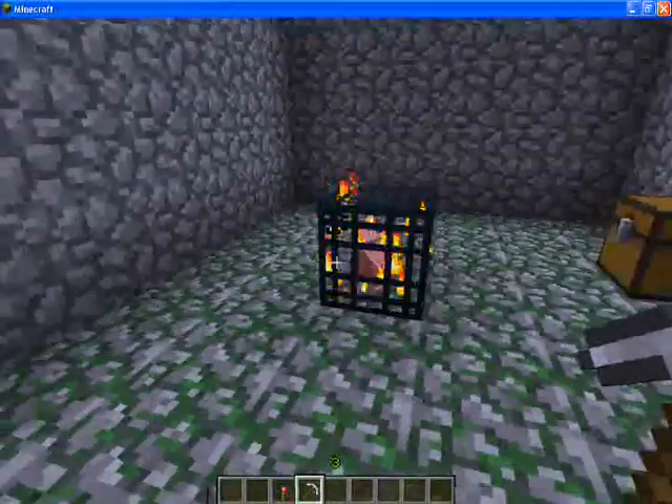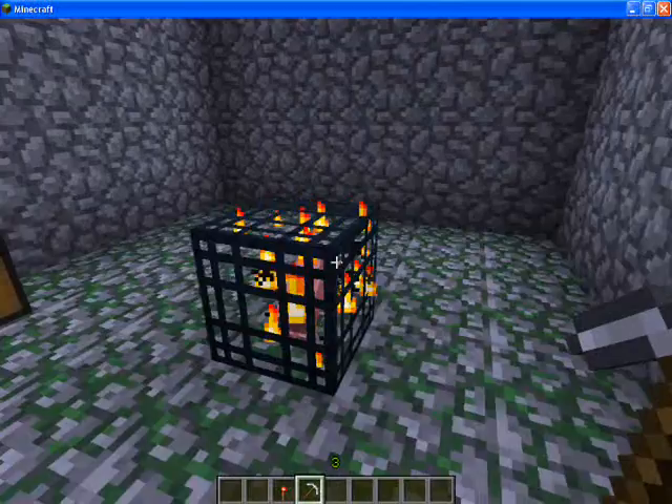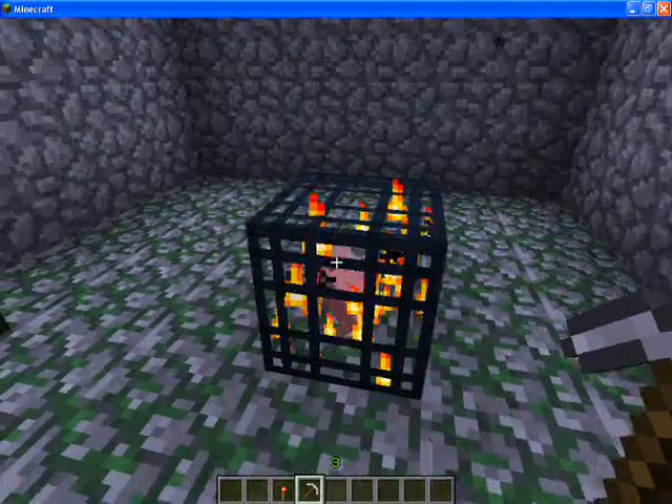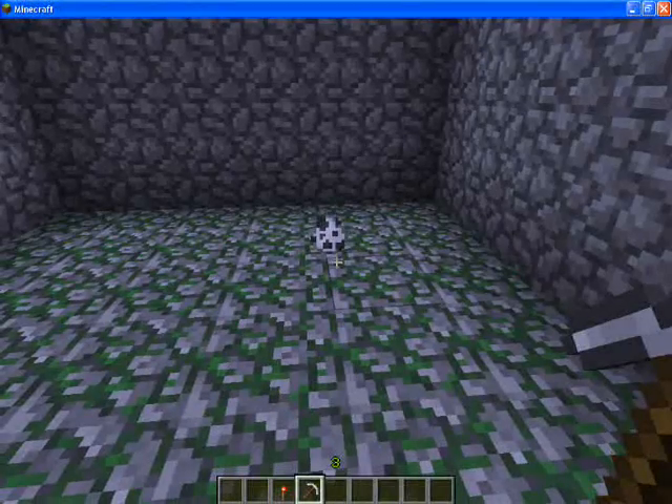This update utilizes mob eggs. As you can see, this will be a typical dungeon scenario. After clearing the mobs, you would break the spawner as usual, except an egg will drop rather than the spawner.